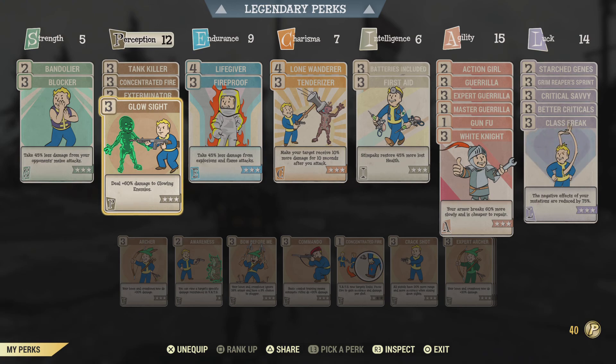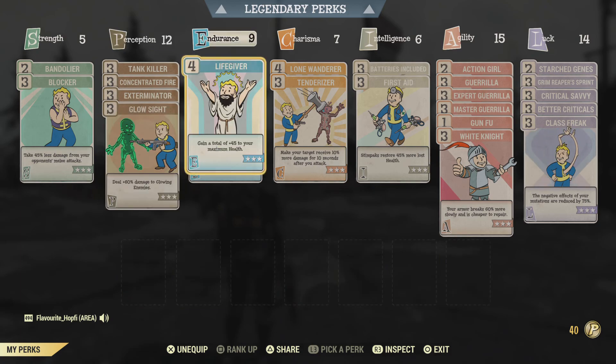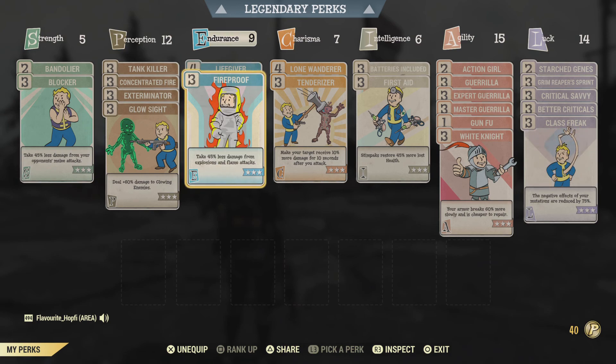Glowing enemies are relatively plentiful — there are quite some events with glowing Mole Miners and so on, so you definitely see good use out of Glow Sight. Onto Endurance — we do have Lifegiver at Rank 4 and Fireproof at Rank 3. That makes 7 points; I do have an Endurance of 9 because I quickly switched in Legendary Endurance. Keep in mind you could have 2 more perk points to spend here — nothing you desperately need, but you could go with something like Chem Fiend. You can just reduce your Endurance — this was just to give me a little bit more tankiness.